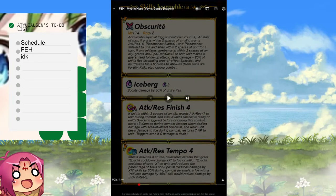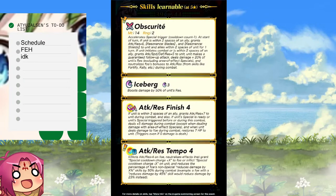Time to read — fun times. Attack Res Tempo: inflict Attack and Res minus on foe, neutralize effects that grant Special cooldown plus X to foe or inflict Special cooldown minus X on unit, reduce the percentage of foe's non-special damage reduction skills by 50% during combat. Good for mages.